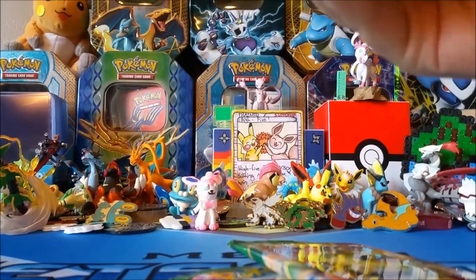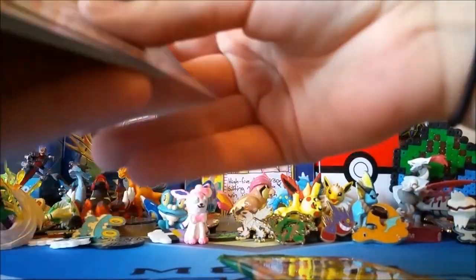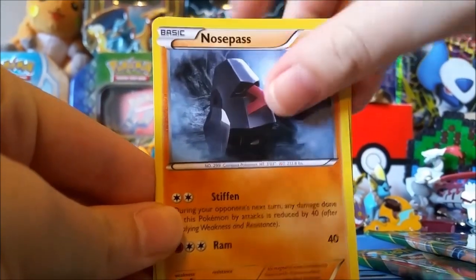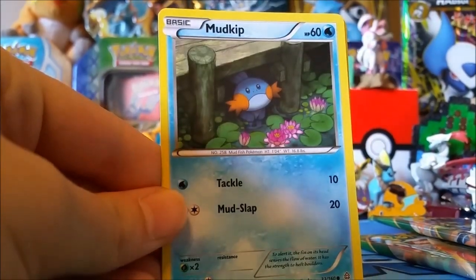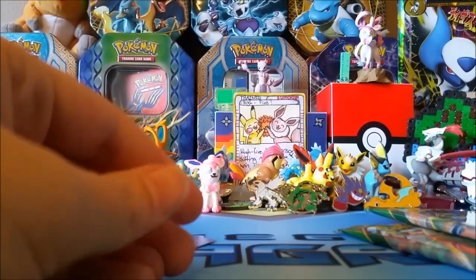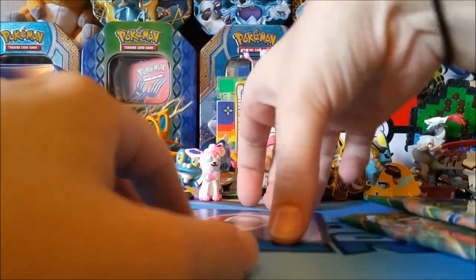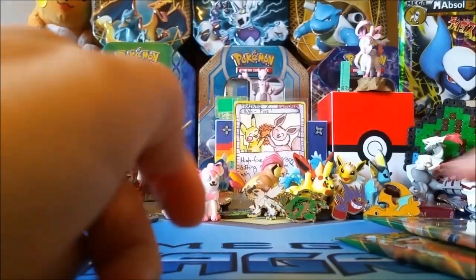I told Tyler I was going to kick his butt, so we'll see. I've seen some of the pulls and some of them are just ridiculous — hoping we can get some ridiculousness. We both got the Mega Rayquaza Roaring Skies pack art, which is good. The only difference was our Primal Clash art — I had Mega Gardevoir and Tyler had Primal Kyogre. Reverse is a Mr. Mime, just an uncommon. The rare is a Tentacruel — nice non-holo.